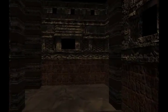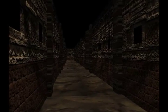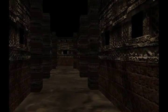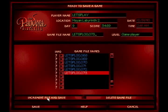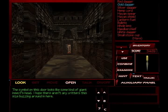Now I need my bearings. Am I lost? Kind of hope not. Okay, there is the door, and I do believe this is the way I want to approach it. I'm going to save. Now, the symbol on this door looks like some kind of giant insect's head. I hope there aren't any critters this size buzzing around in here.